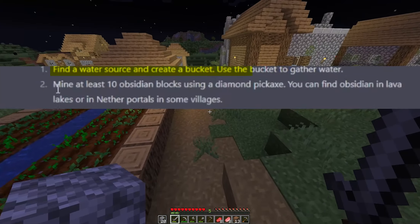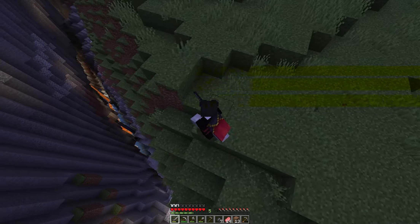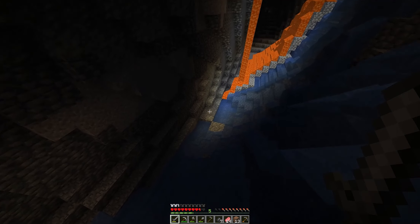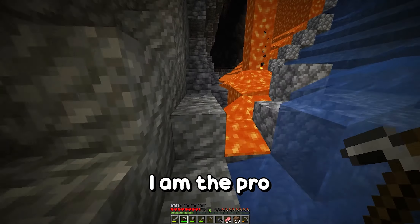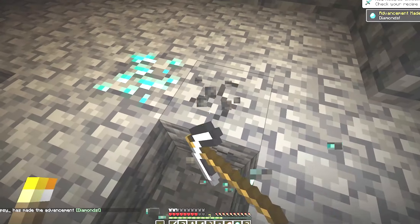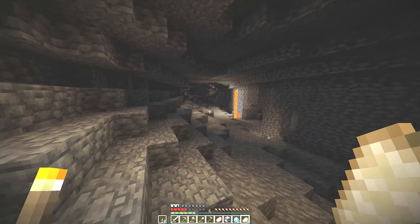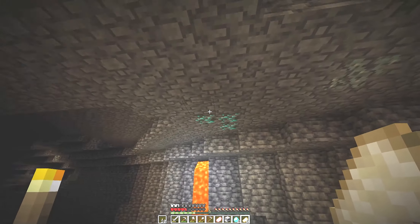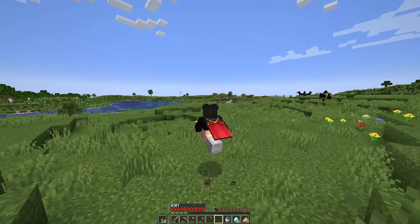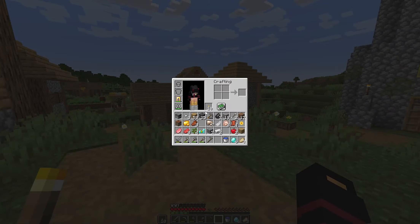If I have 10 water sources and create a bucket, use the bucket to gather water. Mine at least 10 obsidian blocks using a diamond pickaxe. You can find obsidian in lava lakes or a nether portal in some villages. Okay, this seems like a good enough cave. I am the pro — minus 24. Oh no, we're near diamonds! Found some diamonds. How many? One, two... we need three for the pickaxe. We've been let down. Any diamonds down here? Ah, there you are. Four — alright, that's six diamonds. That's enough for the diamond pickaxe. We came back and we got the diamonds right here. They look fabulous. We make the diamond pickaxe. There we go. Let's get mining.